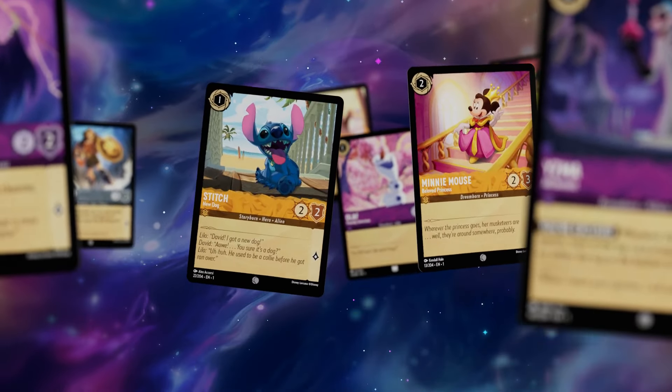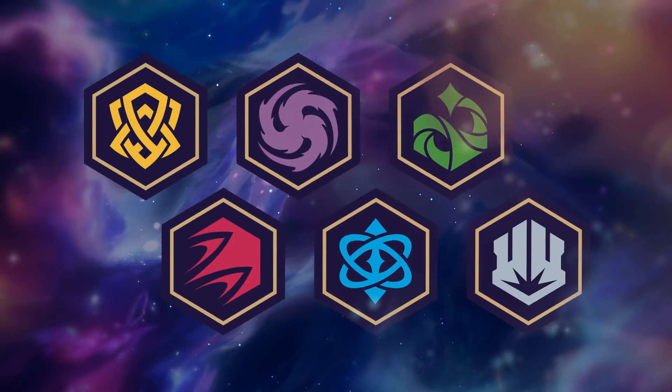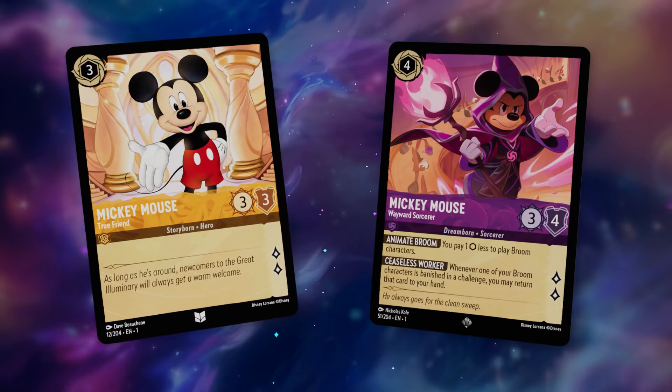In this game, you'll take on the role of an Illumineer, with the power to wield magical ink to summon glimmers of Disney characters. Some of these glimmers will appear as familiar friends, while others take new and fantastic forms.